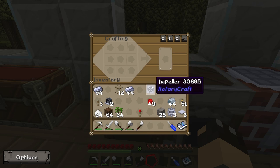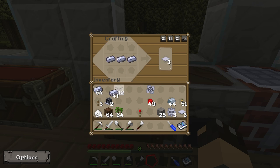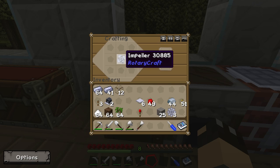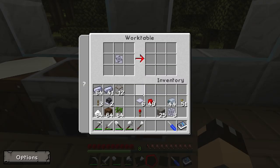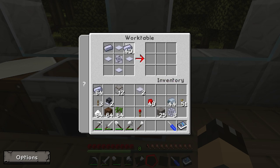That is the first part of the fermenter. You're also going to need four base panels — base panels are made by placing three steel ingots in a horizontal row, and that will give you three panels. The recipe for the fermenter is very easy: the impeller goes in the middle, the four base panels go top, bottom, left and right, and then steel ingots go in the remaining four corners. We need to do this at our work table.